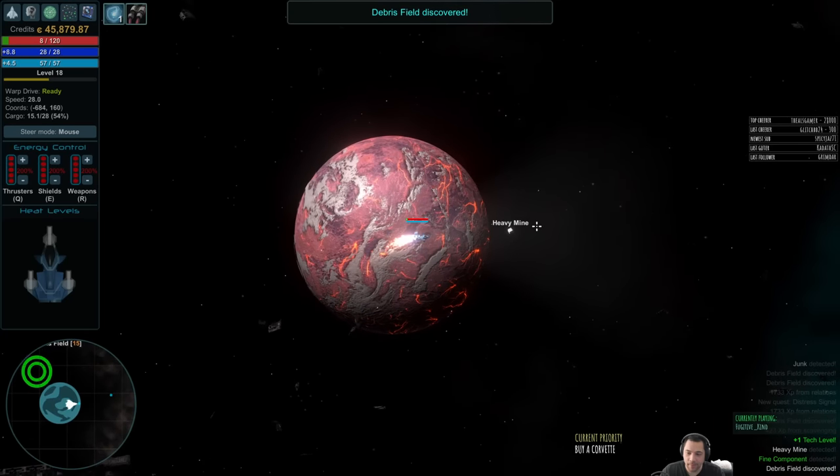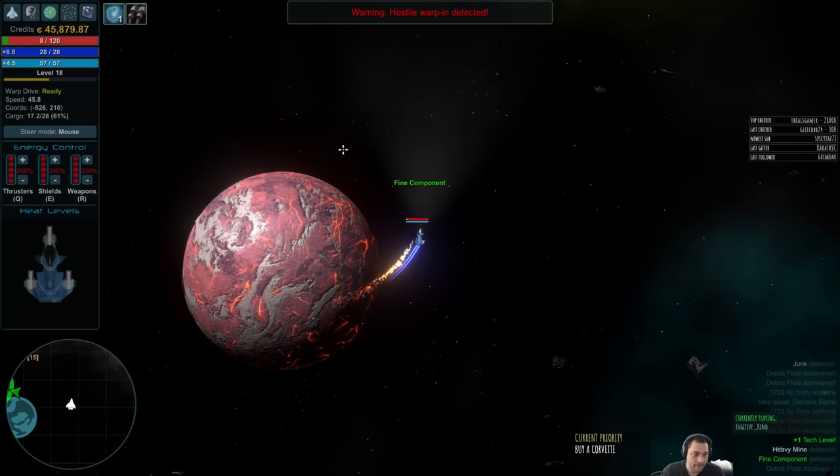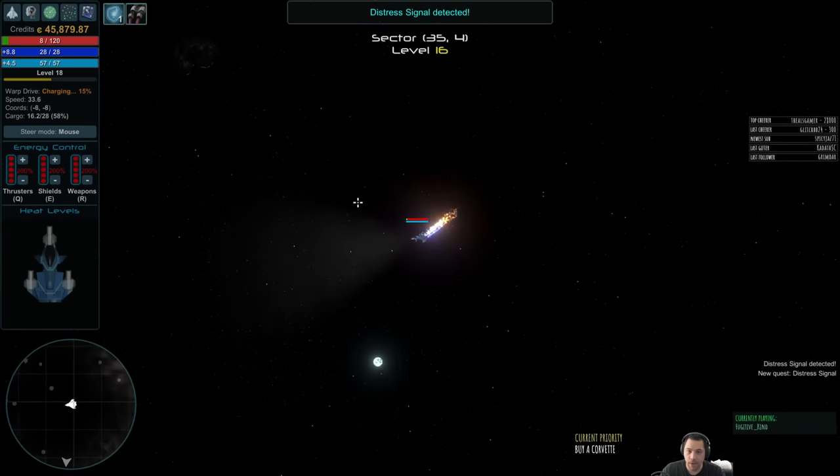Oh, there's a heavy mined weapon just sitting right there. Hostiles are warping in — I am out! Don't do this to me.